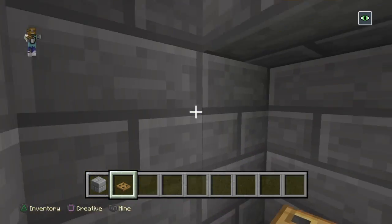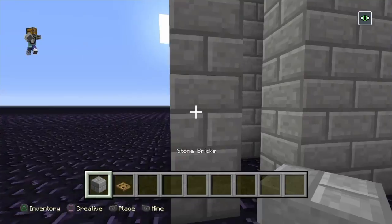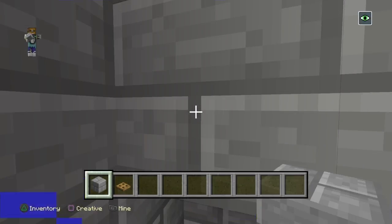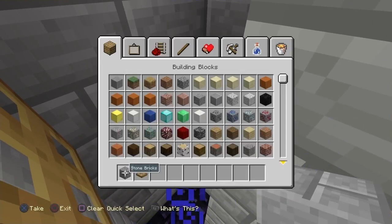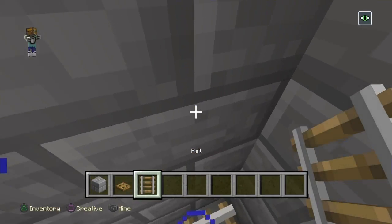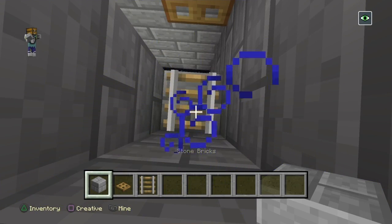Got it. So right under this trapdoor, you see this block — the 3rd block. Go over and put a block there. Then you want to get a rail, put that there. Make sure you're straight.